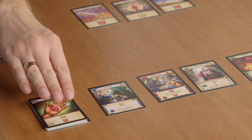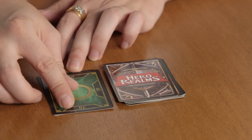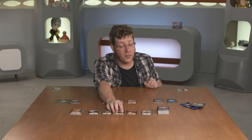You use combat to beat the snot out of your opponents or their champions. Damage to players subtracts their health, and damage that exceeds a champion's defense number in a single turn sends them to the discard pile. After you've played all your cards and activated their abilities — and by the way, this game is all about the abilities — you draw a new hand of five cards.